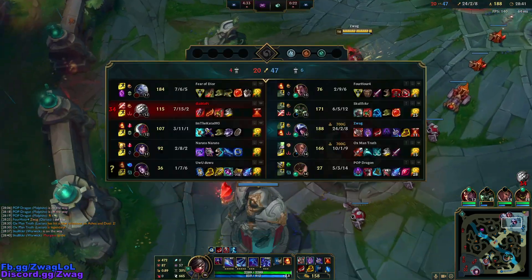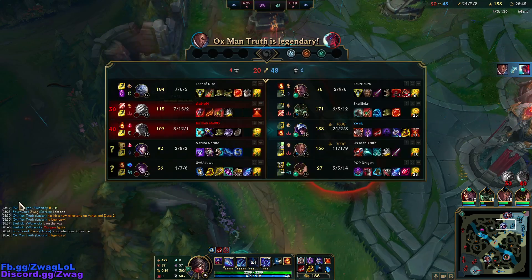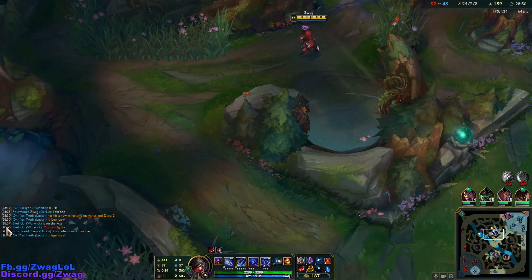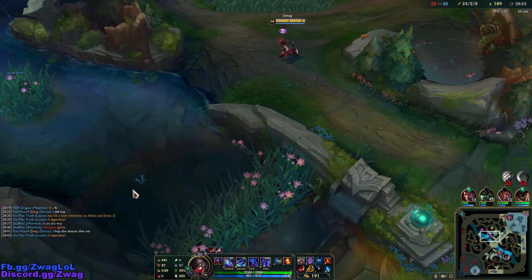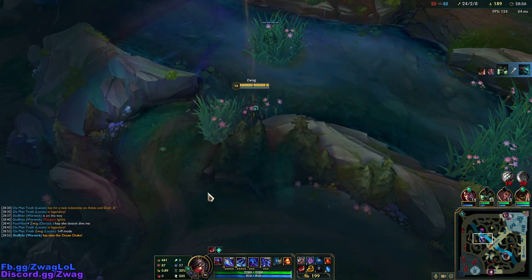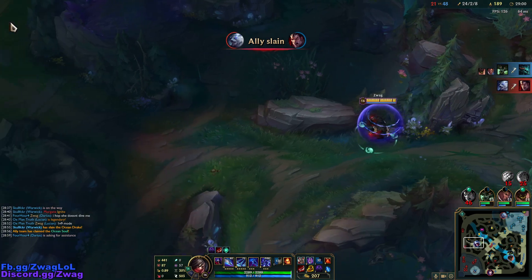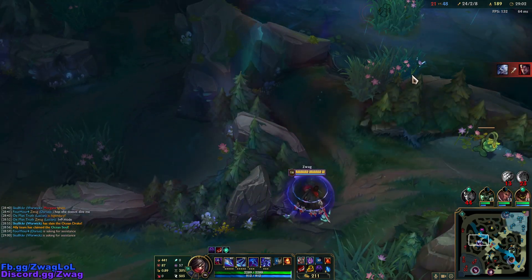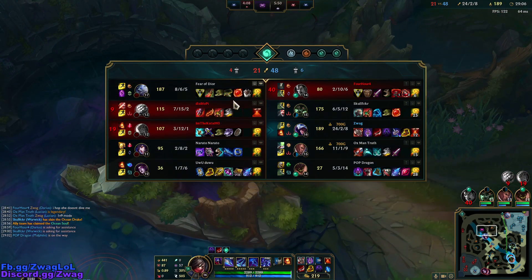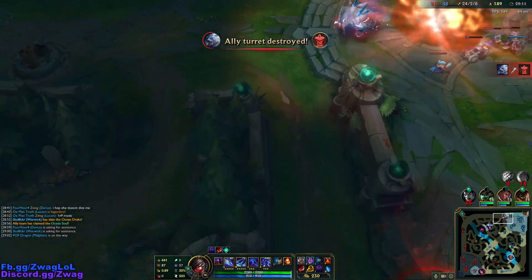We'll build Talon AP - I mean it does work because you can heal, but I'm never going to kill anybody with AP. They should have made his Q still scale with AP, but he builds the Rageblade anyway so that would just help you even more. Volibear is still in the top lane - let's go pay him a visit. I don't know if we can 1v1 him, but we probably can since we're full build, though it's going to be a lot closer.